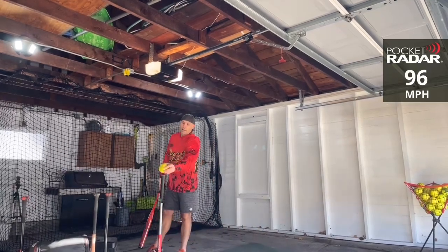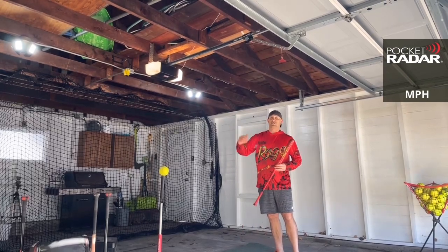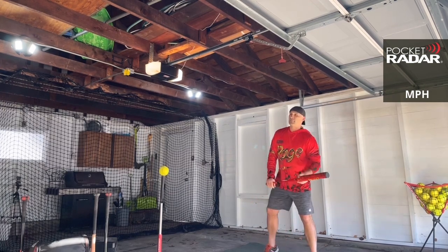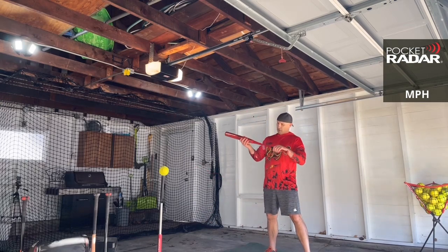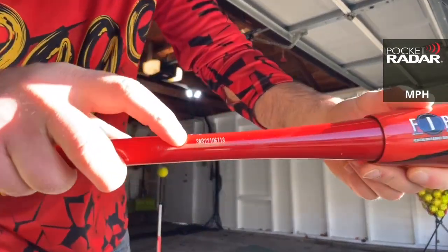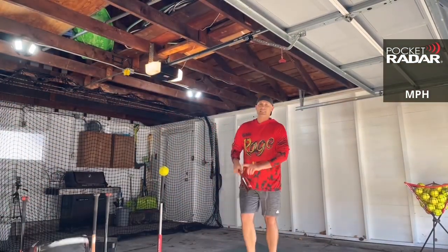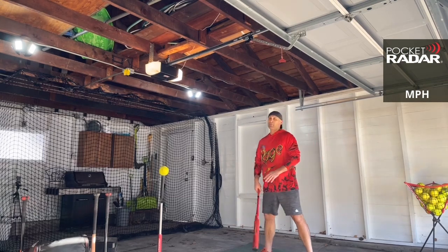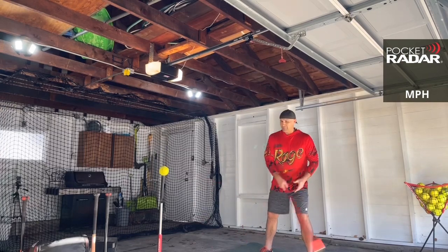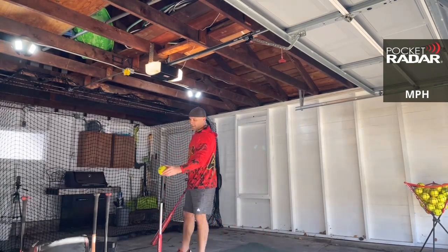96 miles per hour! Now, last year they had the Gain Green Torch — it was the 25, and also came in 26 and 27 ounce. This year they also have the Monsta Black Listed, which comes in the Torch with a 3900 handle — I'm assuming this is a 3900 handle as well. The serial code on the handle will tell you what handle it is. For exclusives they usually don't come in multiple handles, and when they do it's usually the 3900, not the 3500. 97 miles per hour!